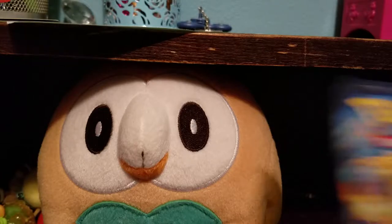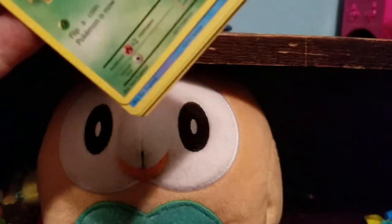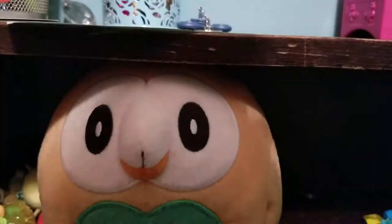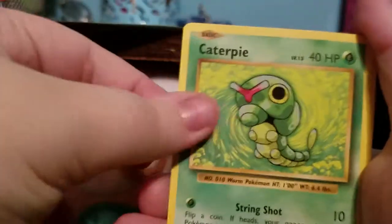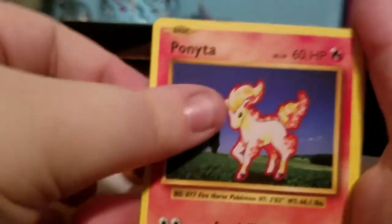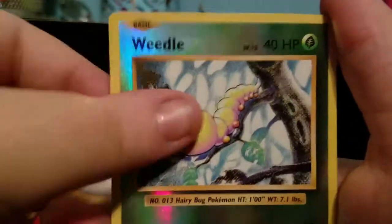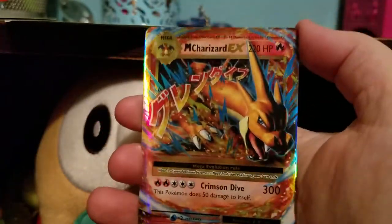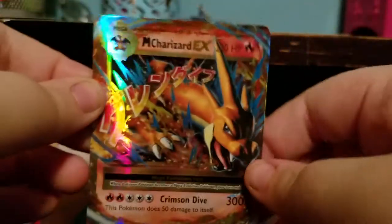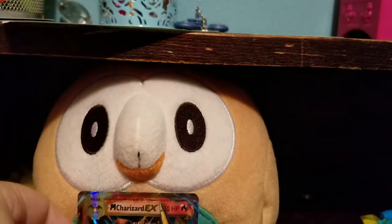Next we've got an Evolutions. I'm only missing one secret rare, and that's Flying Pikachu, and then I will have all of the secret rares. So we have Porygon, Pidgeot, Spirit Link, Metapod, Caterpie, Poliwag, Pikachu, Ponyta, Nidoran, Reverse Weedle, and a Mega Charizard EX. No way! That's insane! Okay, that's pretty cool.